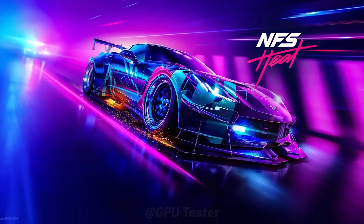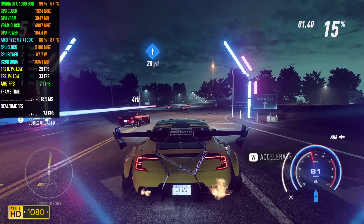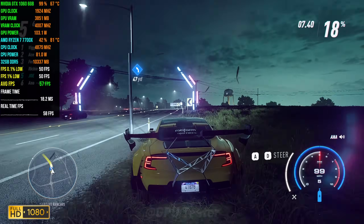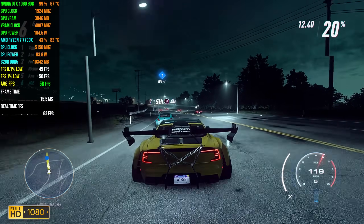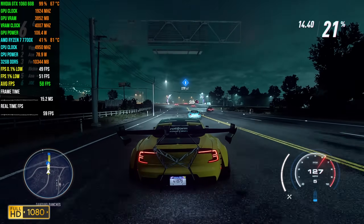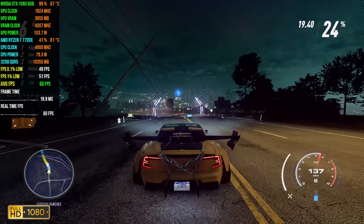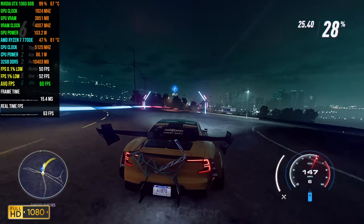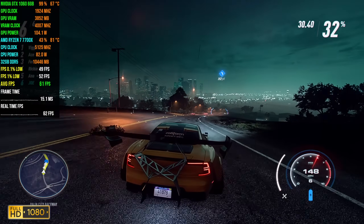The next game on our list is Need for Speed Heat. We're using the high quality settings at 1080p. At high settings we get an average FPS of 47 with 1% lows coming in at 43 and the 0.1% lows coming in at 38. This almost is a 60 FPS experience, so maybe you'd lower the settings to medium or low to hit that 60 FPS mark, but you may also just like to play at higher settings and not mind dips below 60 FPS.